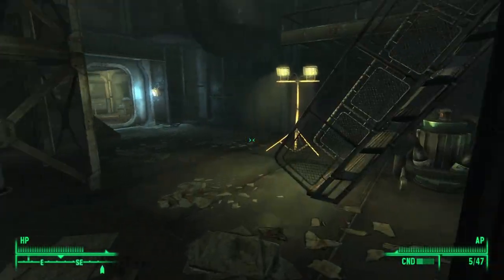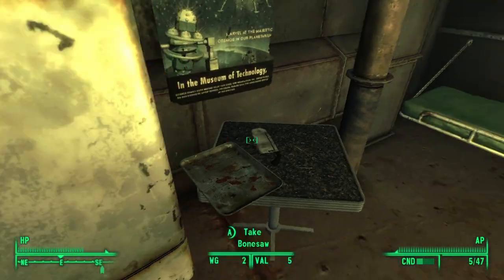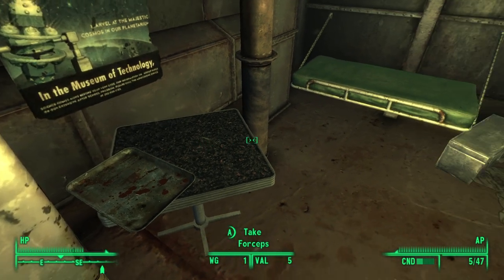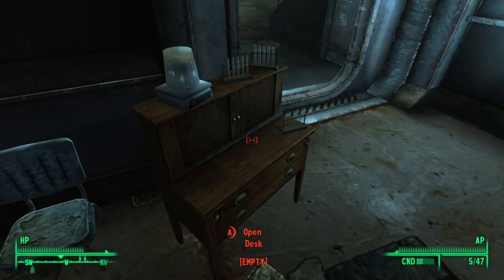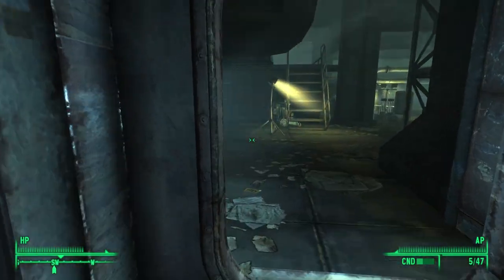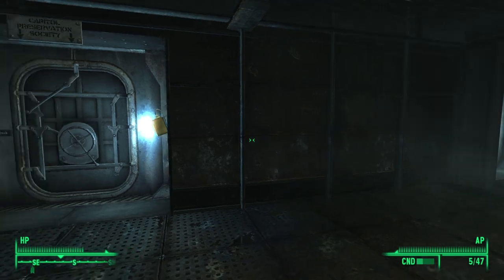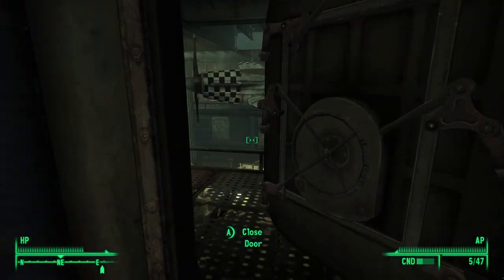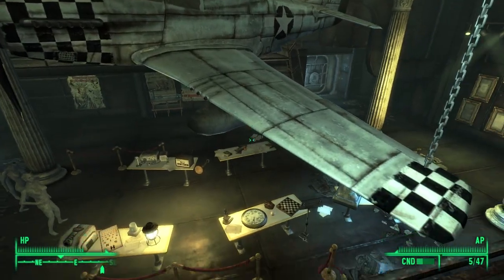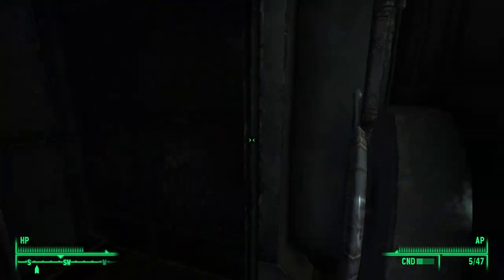I'm going to walk around a little bit more and see if I can steal anything else. Bonesaw, scalpel, forceps — I'm going to take everything, loot everything I can. I did look up where Brian Wilkes' family is at, so I'm going to try to find that. What the heck is this place? Welcome to the Capital Preservation Society — nope, that's not what I'm looking for. I need to go to the upper deck but I don't really know how to get there.